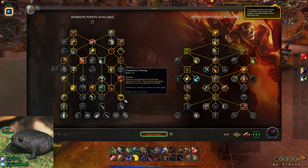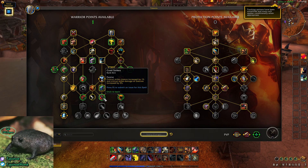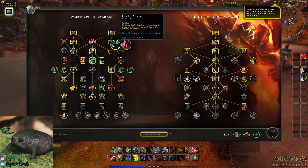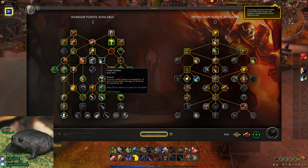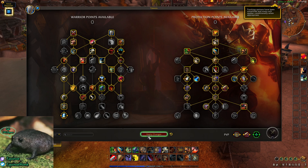You could also swap points around and put one into Wild Strikes, Berserker Rage, or Bounding Stride — basically whatever you want. Your most damage comes from either Cruel Strikes or Wild Strikes, with Wild Strikes probably being your highest damage option.